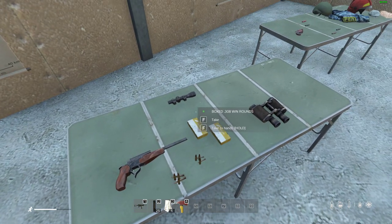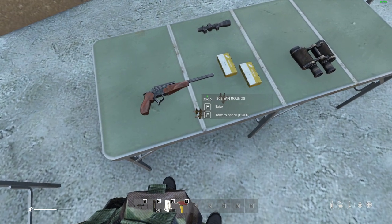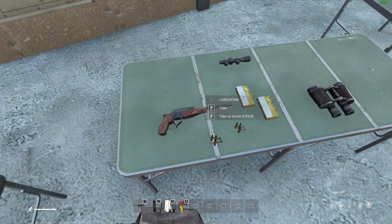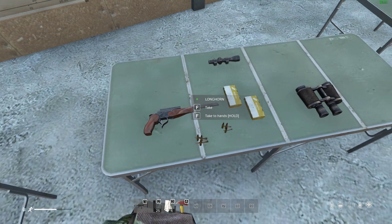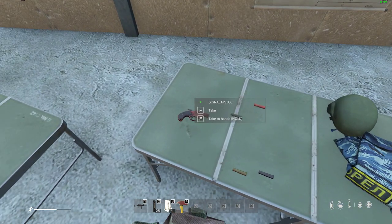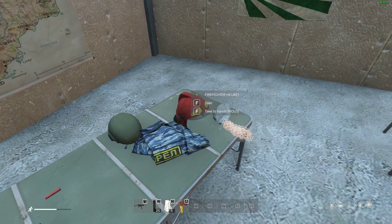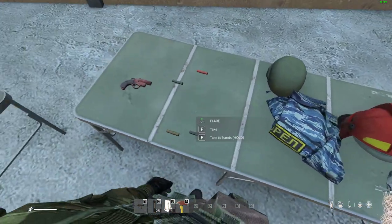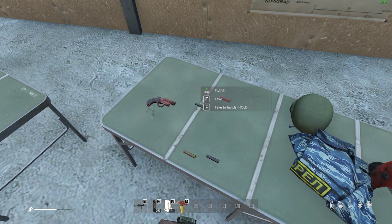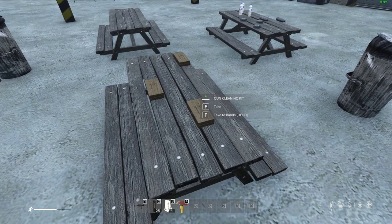The Longhorn is an unusual break-action hunting pistol that takes .308 in tracer, normal, boxed, or loose versions, and you can put a handgun scope on it — so you can actually go deer hunting with it. Found in hunting locations. The signal pistol is found in military locations, police stations, fire stations, medical places, and on the coast. You load it with flares — they don't do damage, but they're cool to fire in the air.